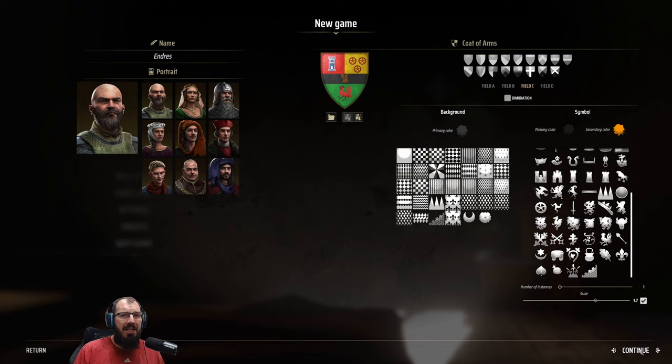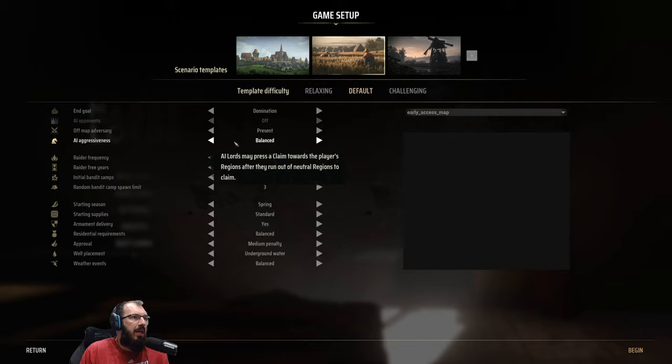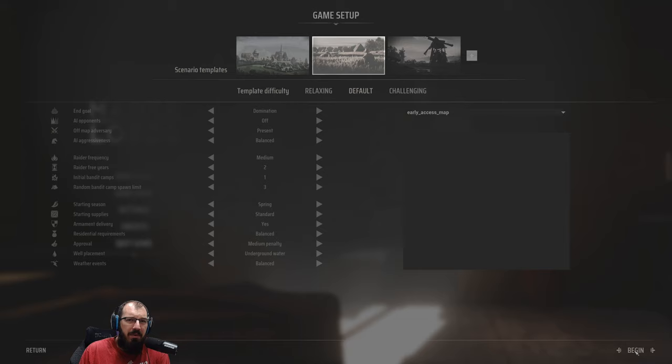Let's get started. Game settings — I've only played for a little bit, so we're not going super hard. End guild domination, restore and appease, victory condition: conquer every region. Off-map adversary present, AI aggressiveness balanced — sounds fine. We're just going to leave it this way. You can make this game very hard, but it's early access and just about to release, so I'll stick with defaults.